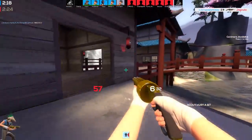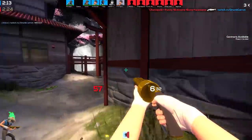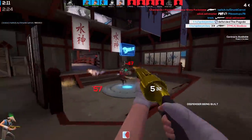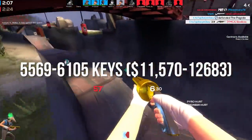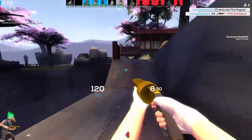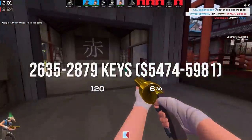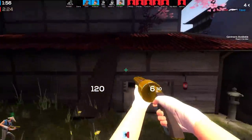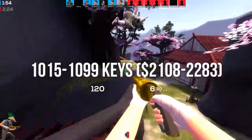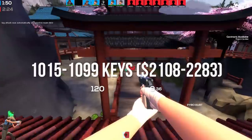Here's some quick maths: if you were going to buy all of the weapons in every quality with the Golden Frying Pan and collector's weapons included, it would cost you 5,569 to 6,105 keys. If you wanted everything including the Golden Frying Pan but not the collectors, that would be 2,635 to 2,879 keys. And without the Golden Frying Pan and without the collectors, it would be 1,015 to 1,099 keys.